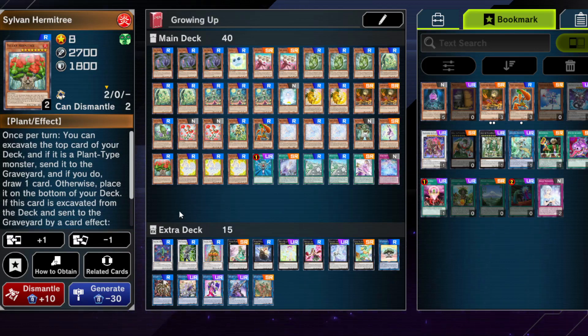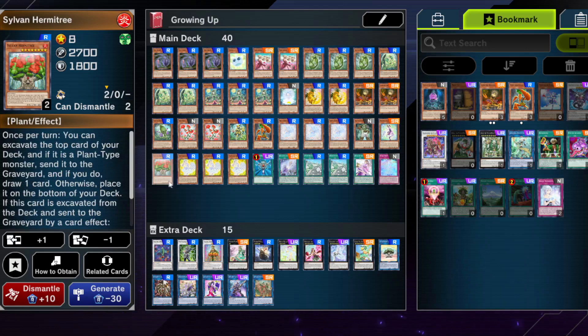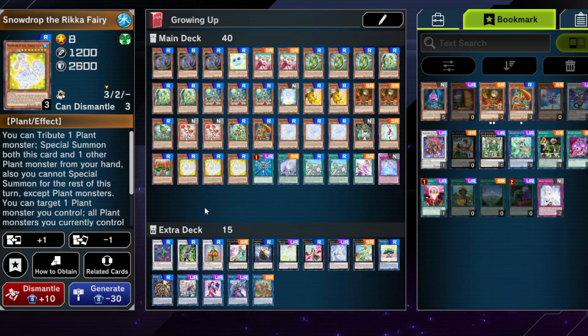One Sylvan Hermitree — I kind of want two, but the draw effect isn't as impactful here as in other Sylvan variants with more rank 8s, because you often draw a card that does nothing in hand. It's mainly here because it sends one card to the Graveyard when milled, lets you rearrange the top cards of the deck, and lets you go into rank 8s. Having one also makes Rikka Glamour better: if you tribute a monster, you can search both Snowdrop and Hermitree if you didn't draw into it already. We have triple Snowdrop the Rikka Fairy — yes triple. It makes sense here as an extender since you always have a monster in hand. You can go into rank 1s, rank 8s, or the Link Monster, and it still mills. It's also a follow-up if something gets Veilered or Impermed. It does lock you into plant monsters, which isn't an issue in this variant but could be if you upgrade the extra deck.